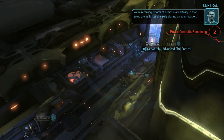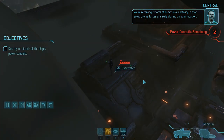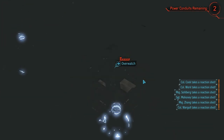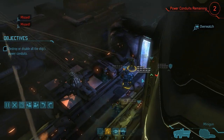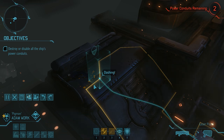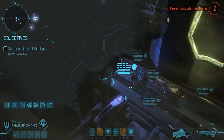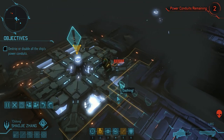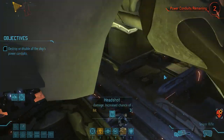On the aliens' turn we have the expected reinforcements — including a thin man right next to us that gets absolutely torn to pieces — as well as another thin man and a muton dropping in next to the conduits. For those two we really only have one option: let's deactivate the door. That reveals the muton, and luckily no one else. One more chance to shine for Mr. Wargul.